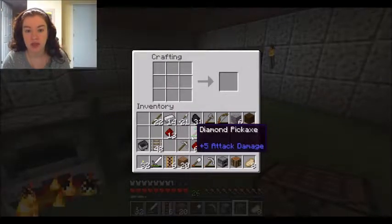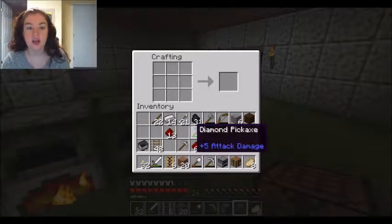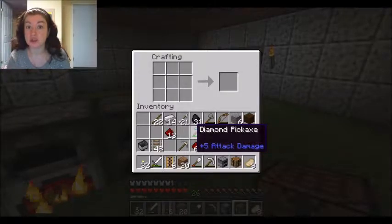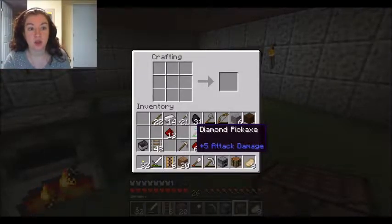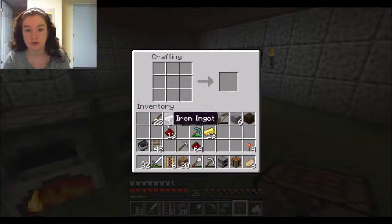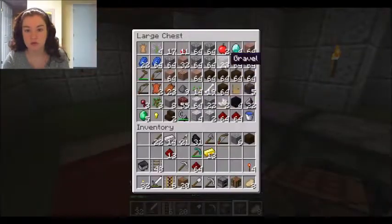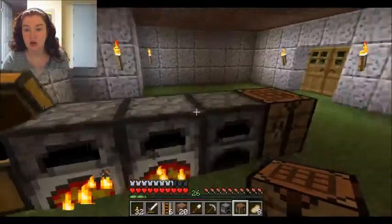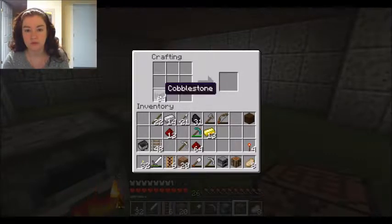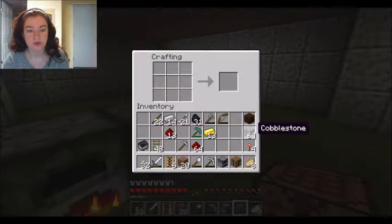And then we're going to make some detector rails — what I call the on-button rails. Before I understood a little bit more how stuff worked, I used to power my powered rails with torches, and now I power them with detector rails. First thing we're going to do is make some pressure plates, so I need some cobblestone. Stone pressure plate — I need to actually have stone.